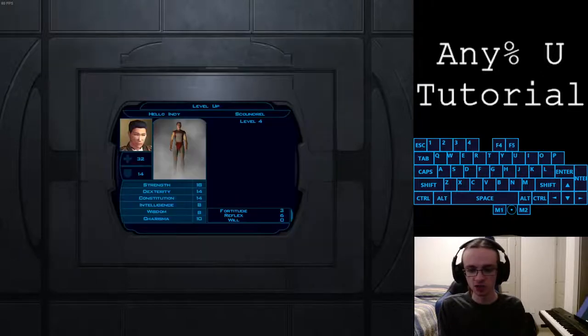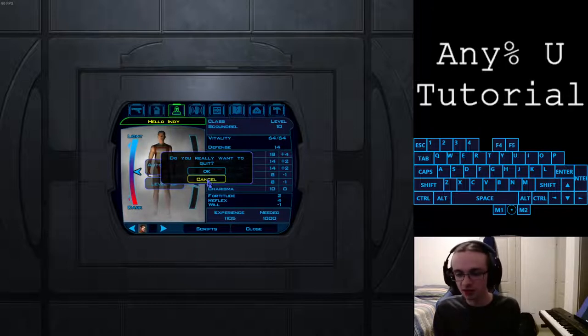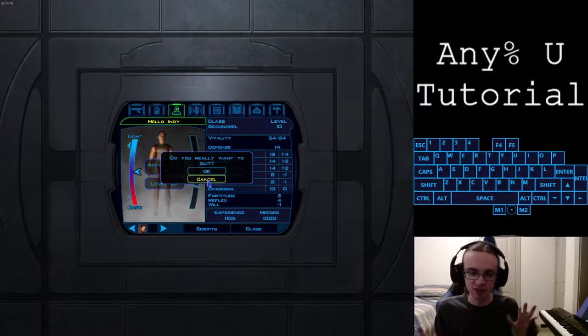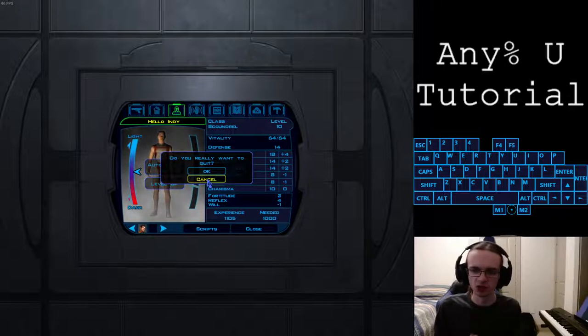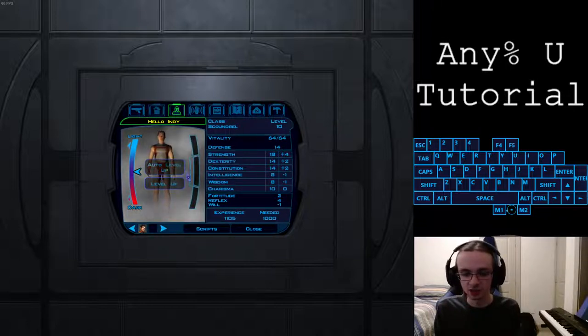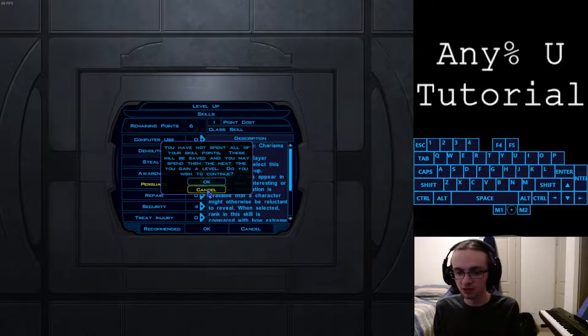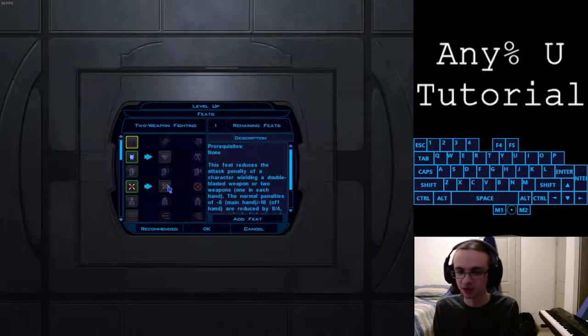AMG, escape, enter, enter - AMG, escape, enter, enter - AMG, escape, enter, enter. Now here we are at level 10. We do a quick AMG and hit escape once. Now for the fake level - you're going to click cancel, click level up, then go tab, escape. By hitting escape you can now go enter, enter, up, enter, enter, enter, enter.